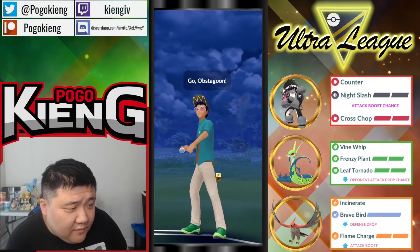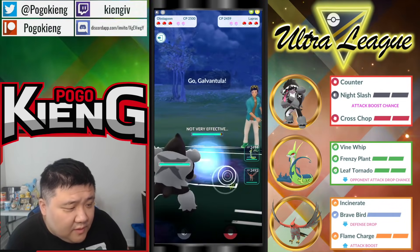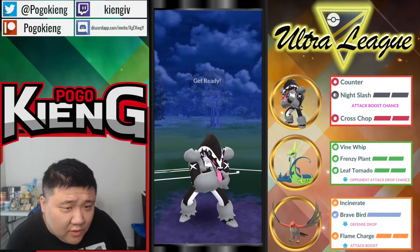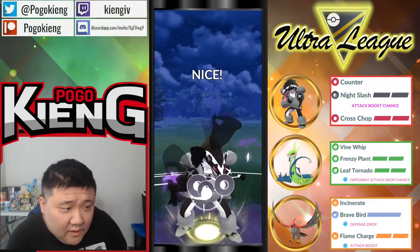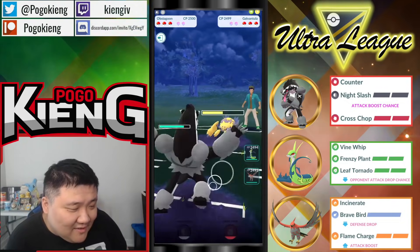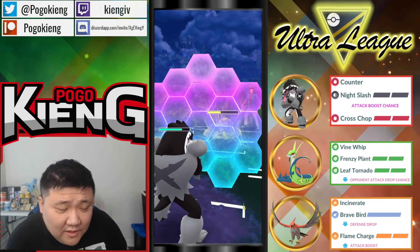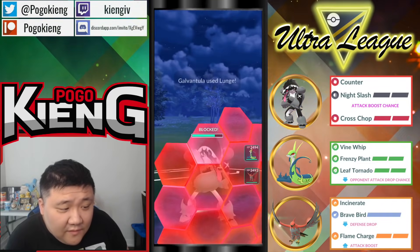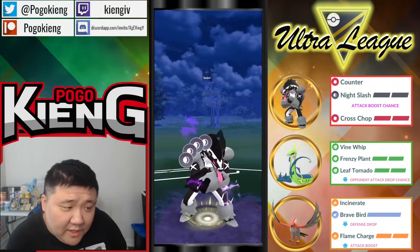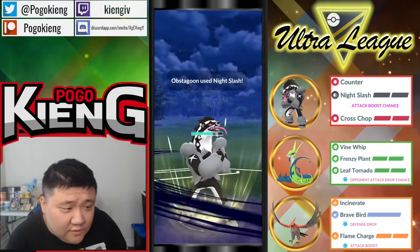We're going to have Obstagoon into Lapras — a very nice lead. They come into Galvantula. Galvantula is a huge core breaker for this team since it basically deals super effective damage across this entire team. Going to shield here. Galvantula versus Talon Flame is actually a pretty okay matchup for Talon Flame since the Incinerates do so much damage.